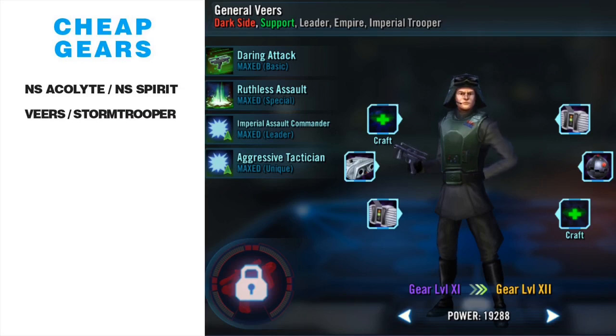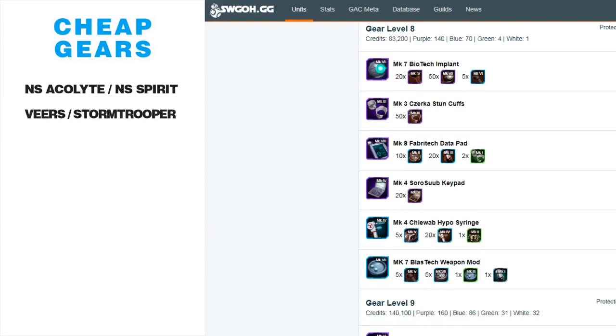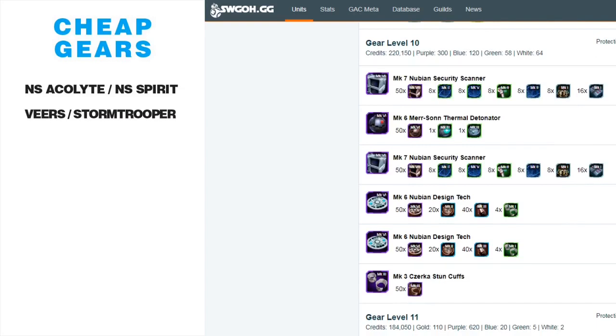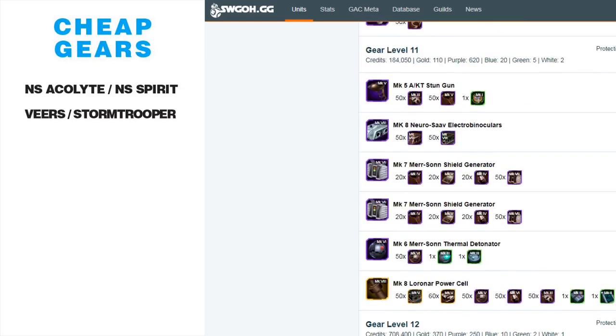My troopers are almost none above gear 11, but I still get a ton of use out of them. Veers is very easy to gear up. At gear 8 there's a stun cuff demand, but not a huge deal. Gear 9 has a scanner, design tech, and a hololens — none of those are a big deal. Gear 10 has more scanners and design techs; it's mainly the quantity of Nubian security scanners and Nubian design techs that are a pain, but none of those pieces are hard to come by. No carbonite, no stun guns until gear 11.